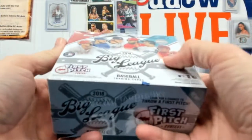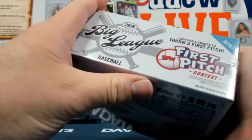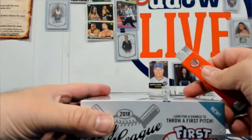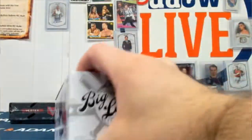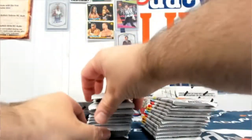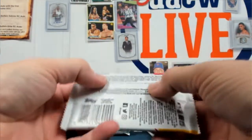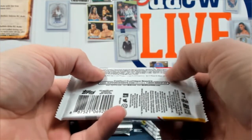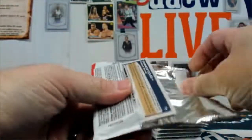Alright, Big League — this will be my first time cracking this open. I feel like this is an entry-level product for people. There are still hits, but I have nothing telling me the odds. There's a first pitch contest. 24 packs, 10 cards. It's at a great price point — it doesn't mean only younger collectors, it's just an inexpensive way to get a product. Big League autos are one every 114 packs — let's see if we can break the odds.